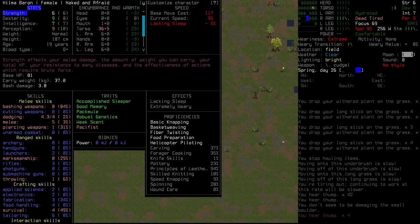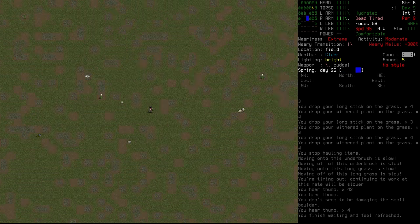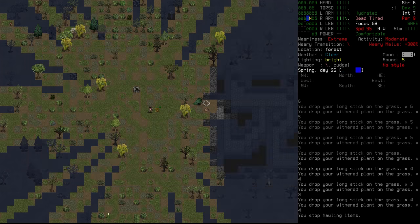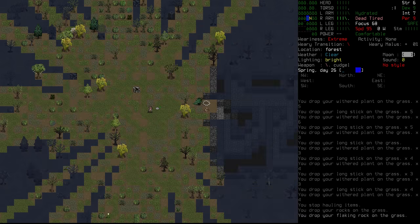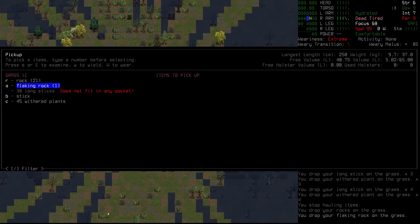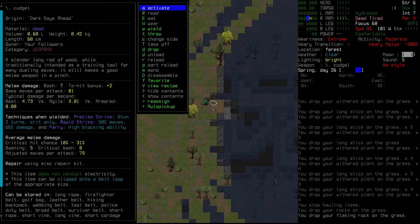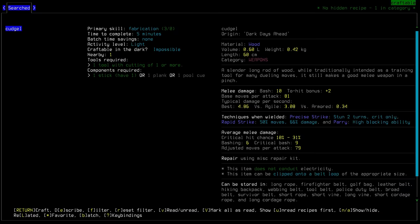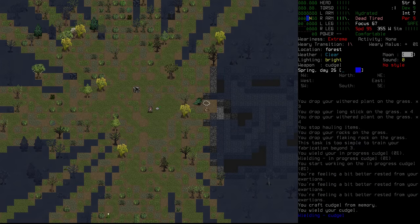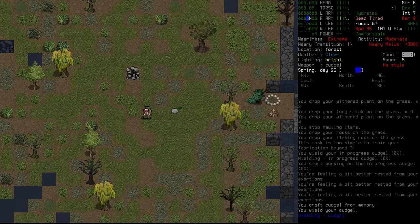We find a small boulder but don't seem to be damaging it — our strength is only six right now, down from the usual seven, probably due to sleep and pain. We gather up loose rocks instead. We've already got 38 long sticks, which is all we need. We just need rocks now — 72 in total for construction, and we've only got 21. The cudgel is quite damaged too, so we craft a new one using a stick — it takes five minutes and does a lot more bash damage.